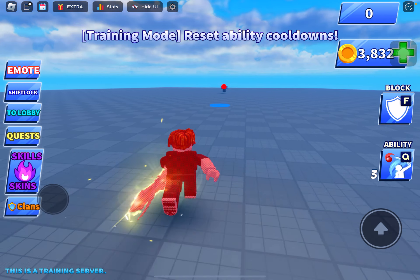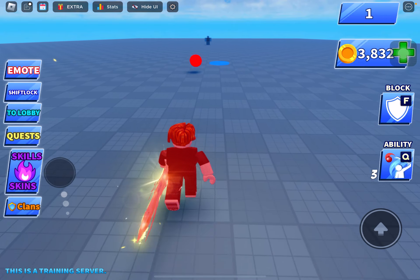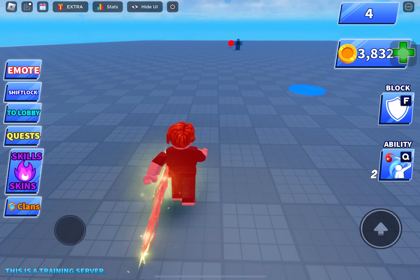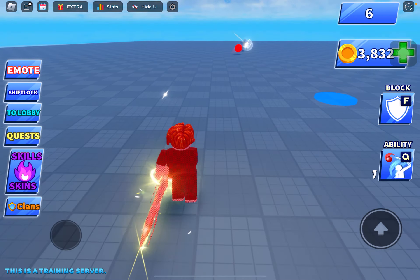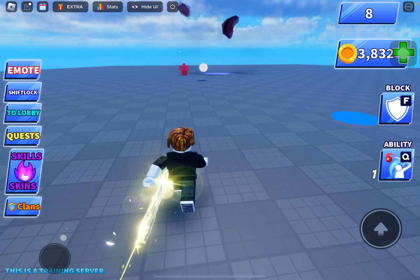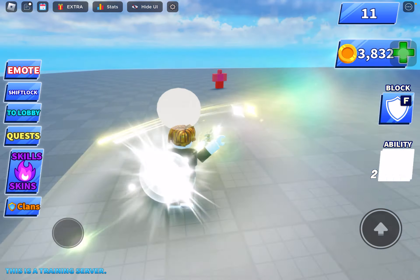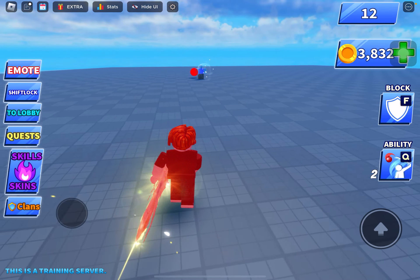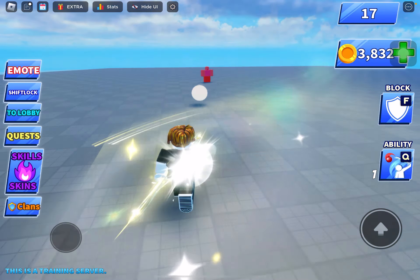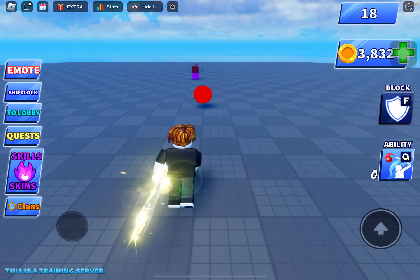Dribble. So this is one of those — you just have to press it when the ball comes, and then it just comes back like that. Even though I don't even have this ability I was practicing a lot. This ability is actually quite good.